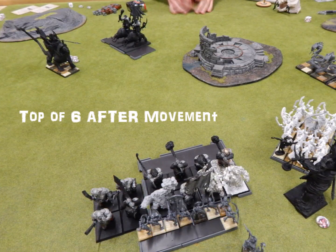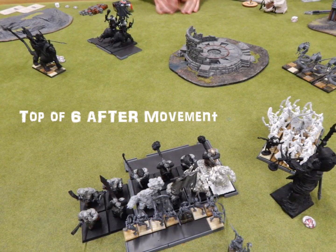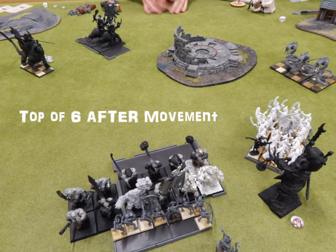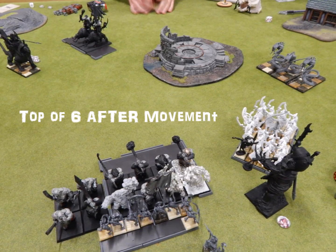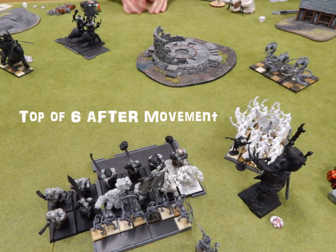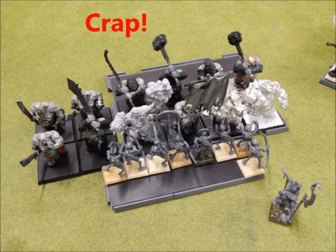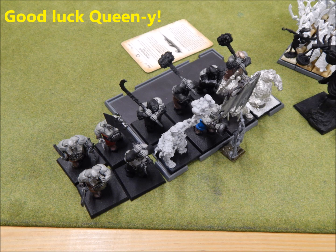Top of Turn 6 — the Mournfang come barreling up to the War Sphinx; not even Death knew why, he just said he liked him there better. The Iron Guts slam into the Archers, and this is where I realized they were going to obliterate them and overrun into the Hierophant — there's nothing I can do. My Tomb Guard are terribly positioned and it looks like they'll spend all six turns just looking around. In the Combat Phase, he obliterates the Skeletons and overruns into the Lich Priest. This is my nightmare.